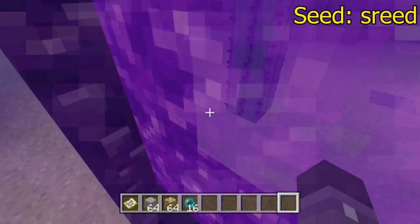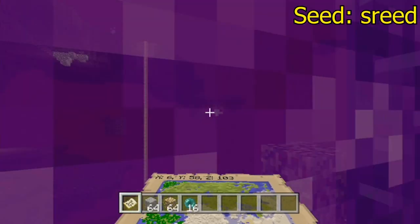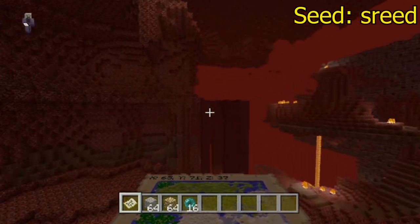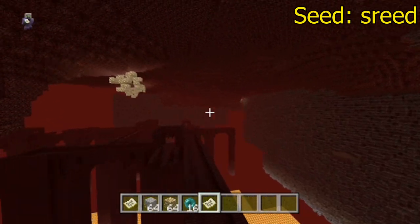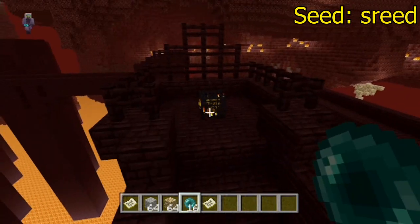The nether is actually pretty cool — it's wide open like this, a lot of lava, a lot of light. Right over here, pretty close to where you spawn in, there's a nether fortress. Can't talk here.